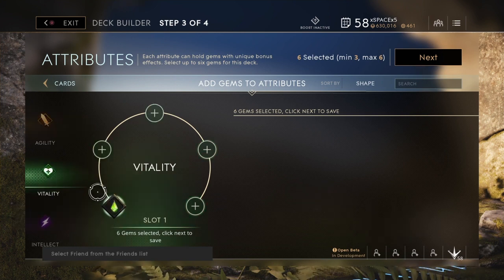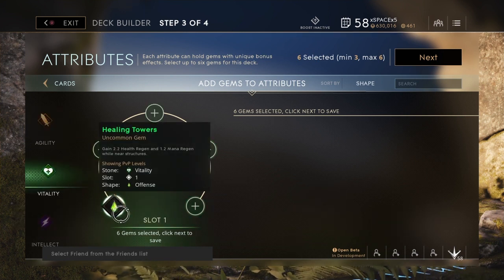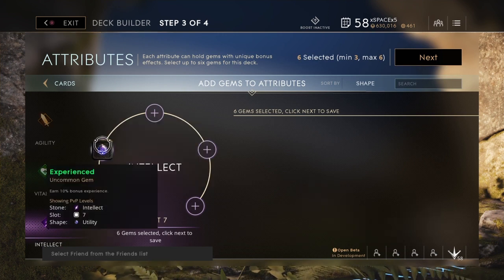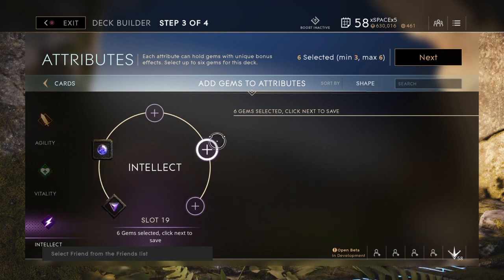After that, for vitality I'm gonna put this on. By the way, I'm putting all these for later game — there are a few things that help you early on, but I care more about later game because early on it's not that hard to level and get XP. For vitality, put this one on, and lastly for intellect put the auto shield — that's actually very helpful — and then the experience gem. So here's all the gems in the deck, now time for the gameplay.